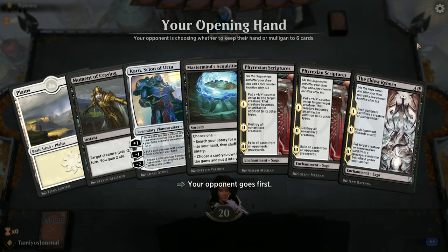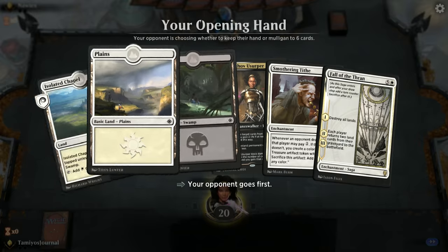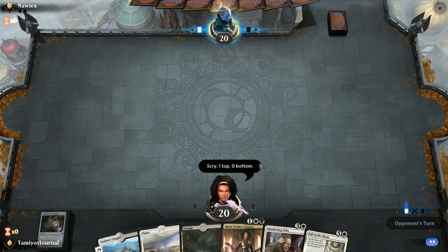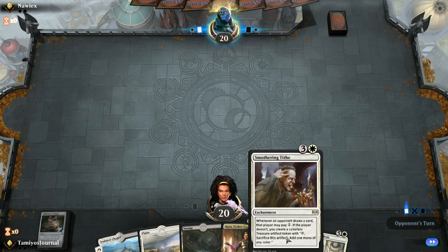Our opponent was getting timeout so I've skipped ahead a little. This opening hand has just one Plains - can't keep one-landers in these situations, unfortunately. Down to six cards - much better, Kaya in the opening hand, very handy. I think we're going to leave our Compass on top as a play. The Compass is really there so that if you need to grab lands after you've resolved Fall of the Thran, if you don't have a Smothering Tithe for mana generation, it's pretty handy. If you can get all three pieces on the board you'll get your lands back a lot quicker than your opponent.